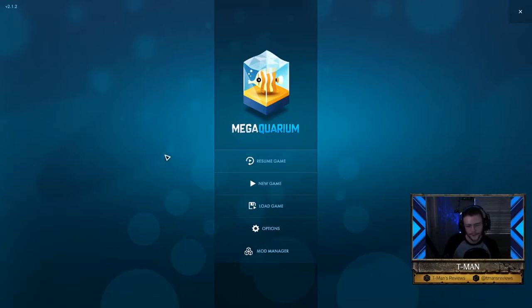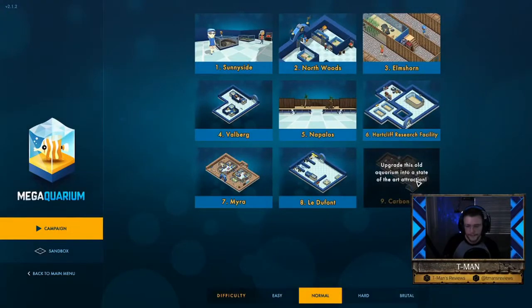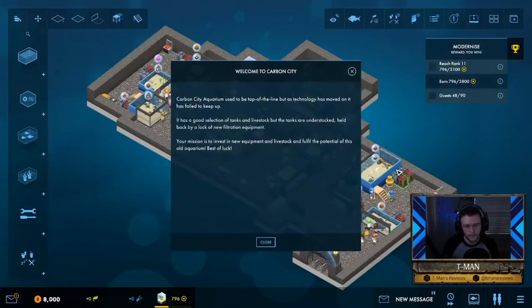We're in Mega Aquarium doing level 9, Carbon City. Welcome to Carbon City — this aquarium used to be top of the line, but as technology has moved on it has failed to keep up. It has a good selection of tanks and livestock but the tanks are understocked, held back by a lack of new filtration equipment. The mission is to invest in new equipment and livestock and fulfill the potential of this old aquarium.